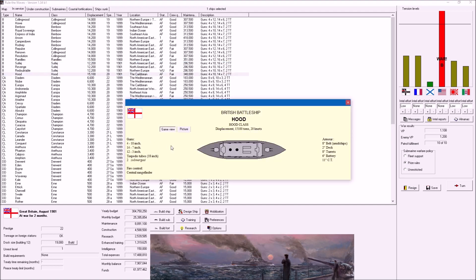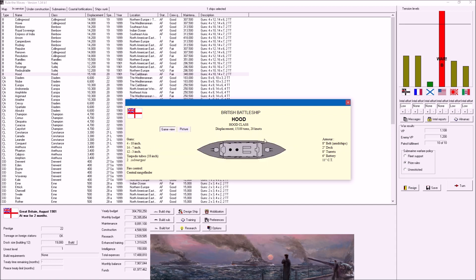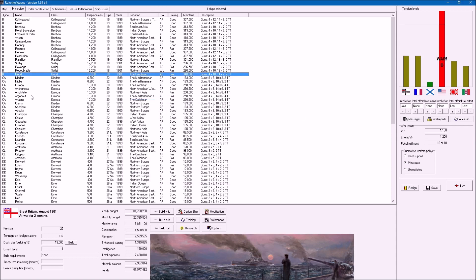We've got three different classes already built. The Hood class - we've only got one of those. It's got two funnels, four 10-inch guns, and 14 seven-inch - pretty standard stuff.